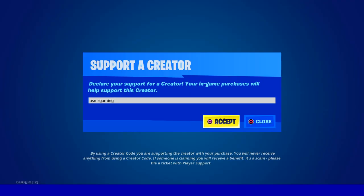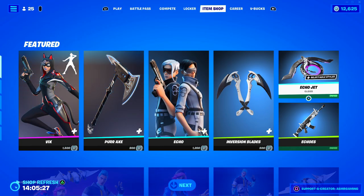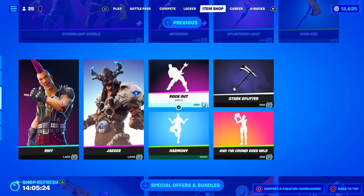If you're picking up anything on the Fortnite Item Shop, be sure to use code ASMRGaming — works on the Epic Game Store and Fortnite's Item Shop.